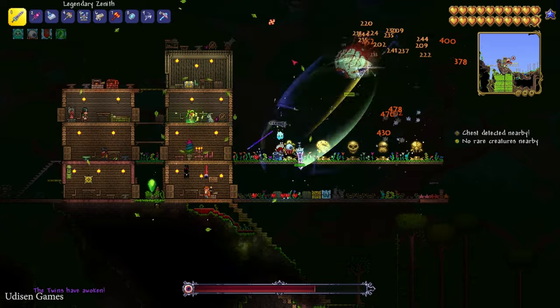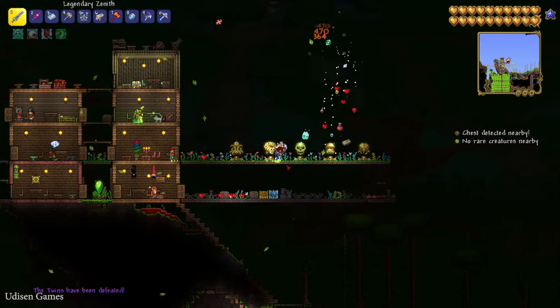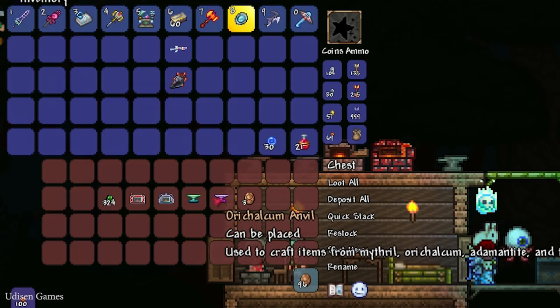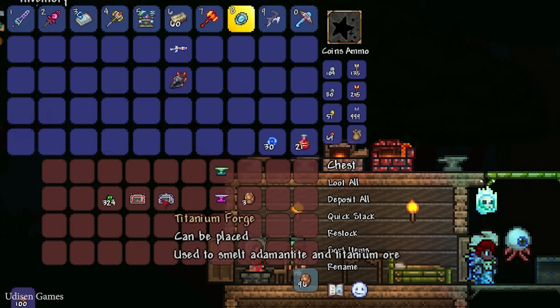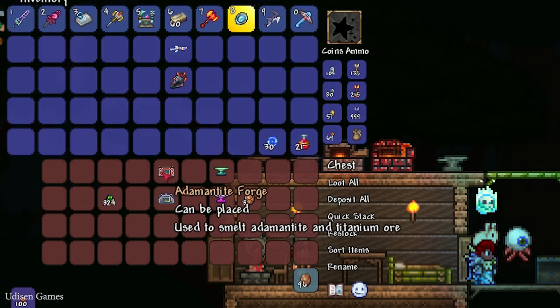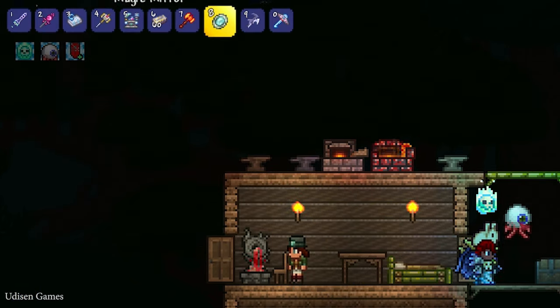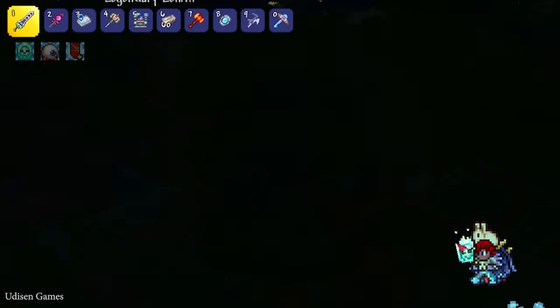After you kill all three, return and go into the underground dungeon. Craft an Orichalcum Anvil or Mithril Anvil. Then craft a Titanium Forge with Titanium Ore, or find Adamantite and craft an Adamantite Forge. How to find Adamantite, Titanium, Mithril, and Orichalcum — you can find that in my previous video.